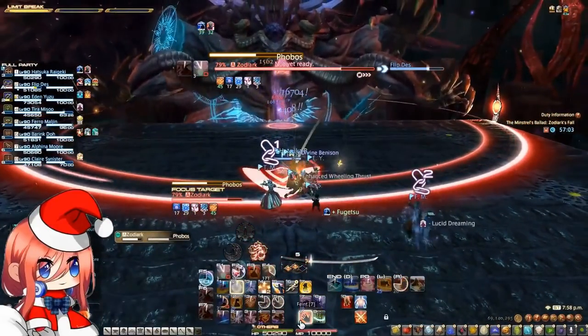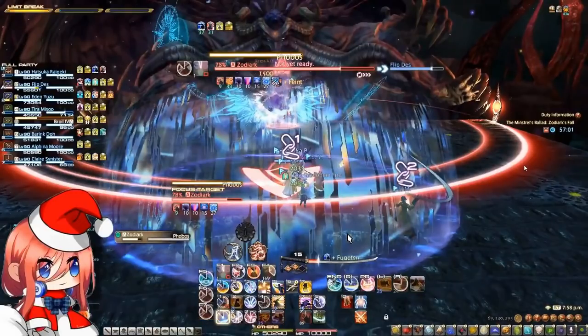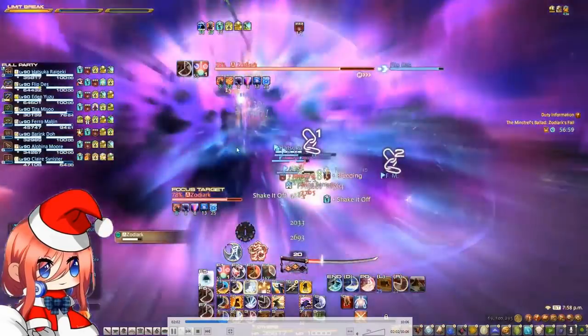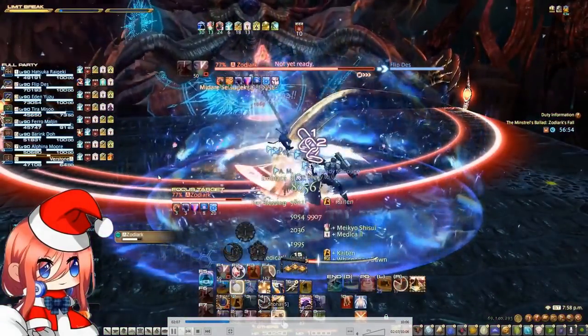The next set of mechanic is Phobos. Phobos is basically a huge raid-wide AoE and needs to be heavily mitigated, as it also leaves a huge dot on the group. You notice how this leaves a huge dot on the group and healers have to heal through this.